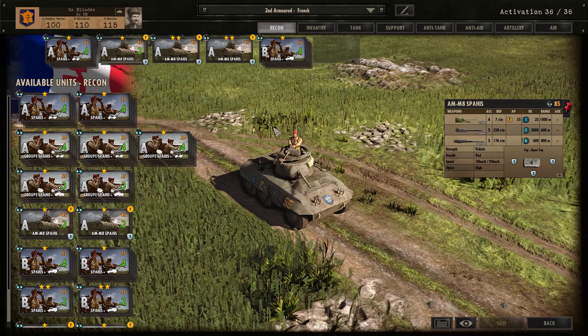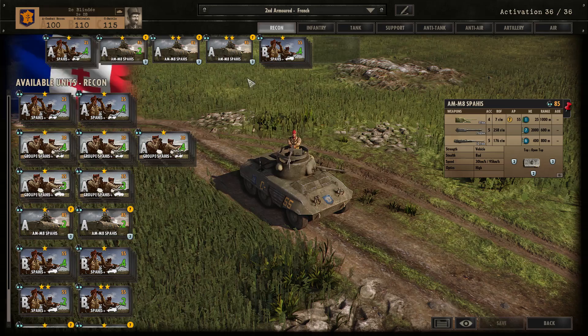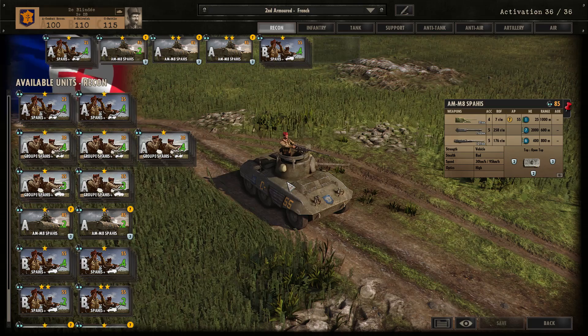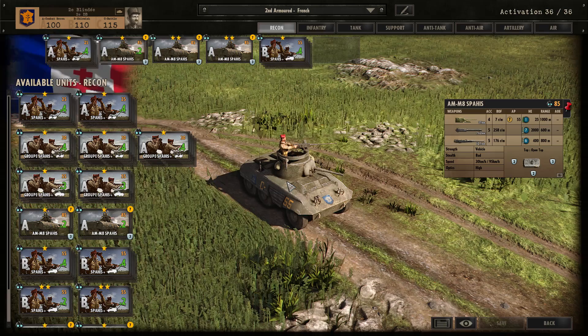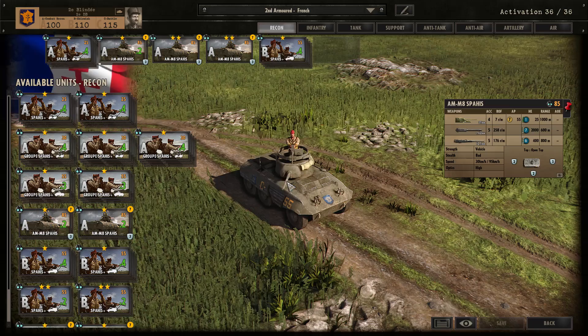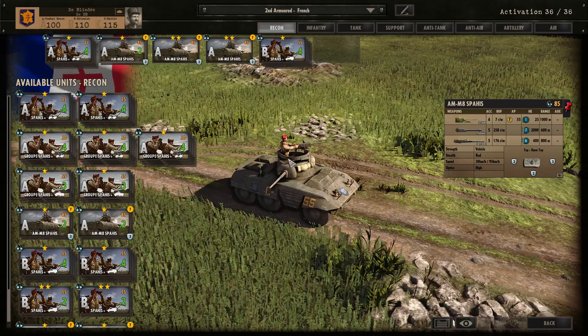I still have 4 AM M8 slots in my division — the 2 two-star ones and 2 one-star ones. Bringing these in is a great idea for punching through a hole in the enemy lines early on. They're also great support for infantry in general and for your Stuarts — a very versatile unit. They recently got a price buff down from 90 to 85 points. They used to have a secret evasion stat but that was removed, though they're still pretty good, especially with the new price buff.